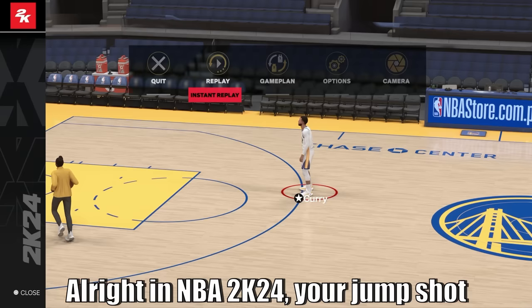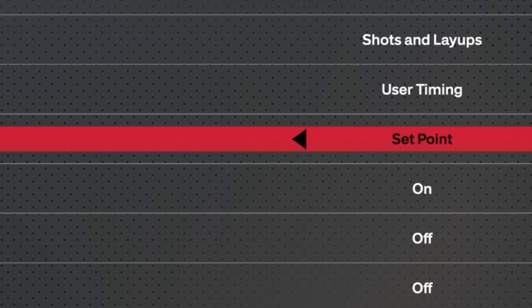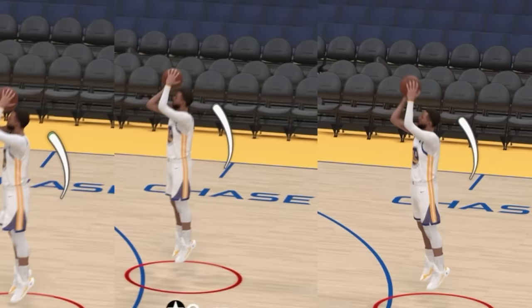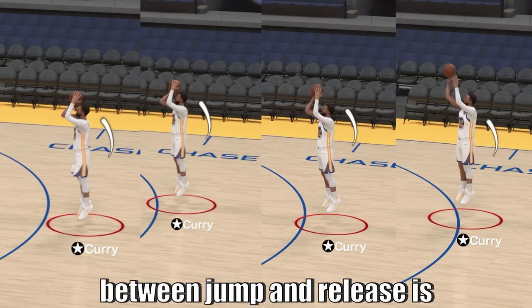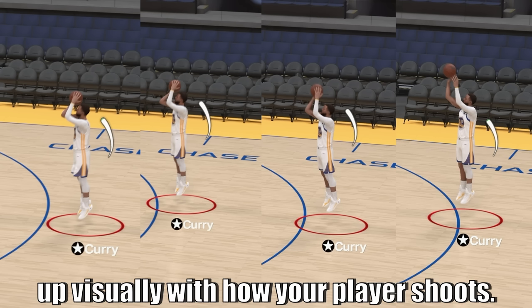In NBA 2K24, your jump shot visual cues are essentially your jump shot timing speed. Jump is very early, set point is early, push is default or normal, and release is the very late release. The jump or very early release cue is when your player jumps off the floor. Set point is when he sets the ball just above his forehead. Push is when you're about to push the ball into a releasing motion. And release is essentially when you are about to release the jump shot. For the Steph Curry jump shot, the difference between jump and release is about 8 frames — roughly a 15% difference in release speed.